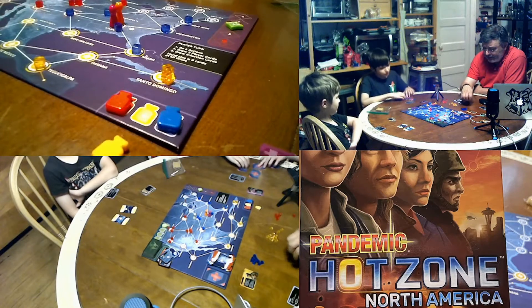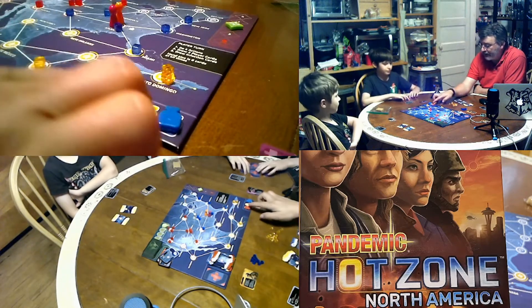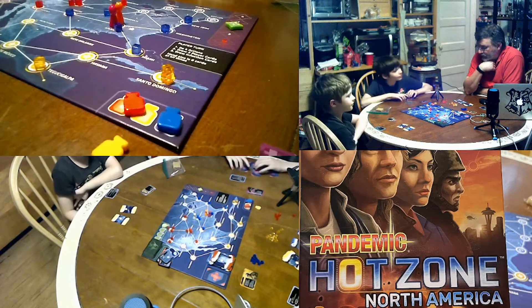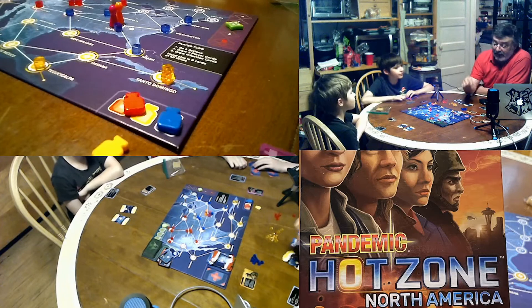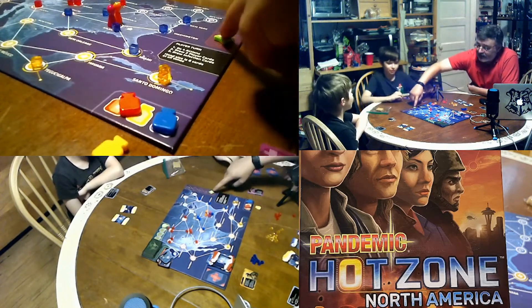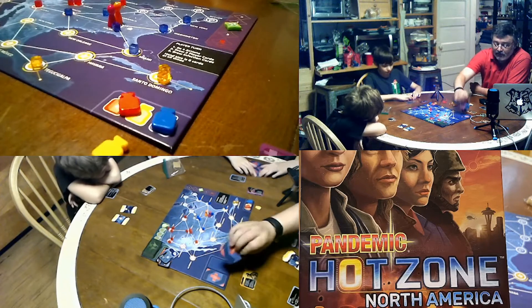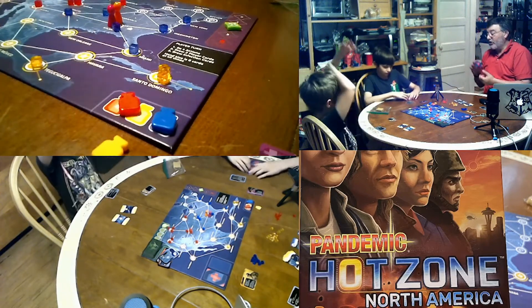The game ends when the players cooperate and cure all three diseases by going to Atlanta and trading in four cards of the same color. Or the game ends by losing — by having too many outbreaks, or you run out of cards in the draw pile for the player cards.